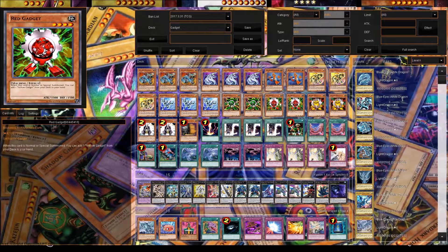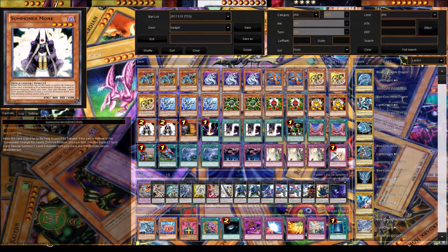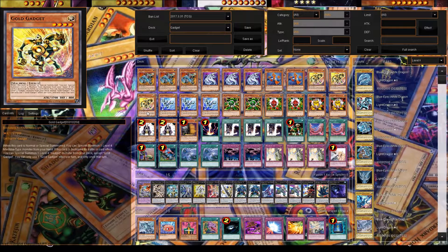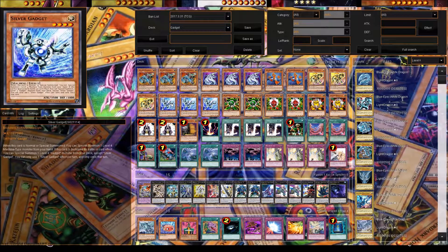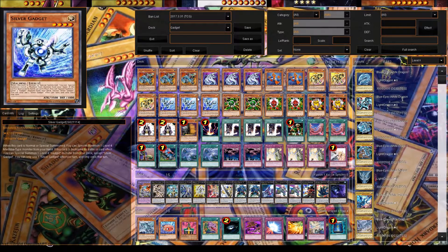We play two Green Gadget, two Red Gadget, and two Yellow Gadget. Their effects trigger on normal or special summon — you get to add one of the corresponding color from the deck. And we play two Summoner Monk, who's awesome because he special summons a Silver or Gold Gadget from the deck. So if you have Summoner Monk, you discard a spell like Upstart Goblin, get Gold Gadget, his effect gets Silver, Silver Gadget's effect gets like Green — that's four monsters on the field, and you can make a lot of XYZ overlay plays.